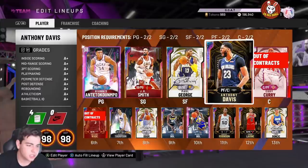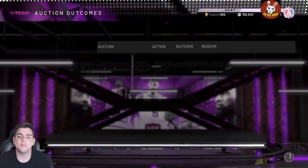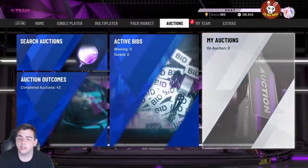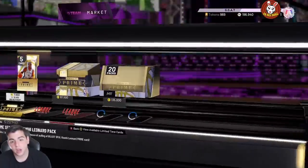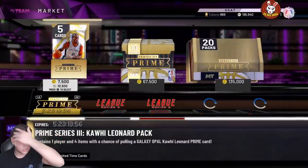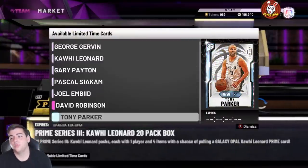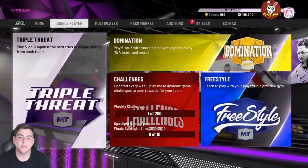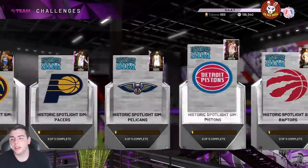That Pascal Siakam last night is insane — forget the collection. You guys are here for market talk and insane MT-making methods. Let's go over the market crash. They drop prime content Tuesday, solos Wednesday, Thursday nothing, and Friday they're gonna drop those Kareem GOAT packs. It is end game — they've dropped opals on every single game's solo challenges.